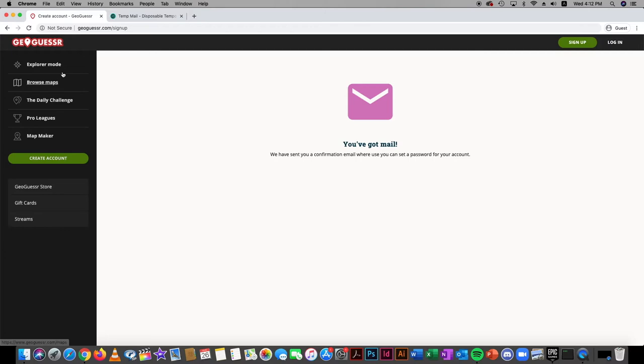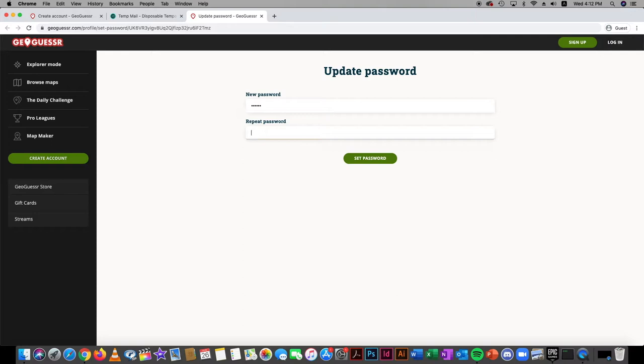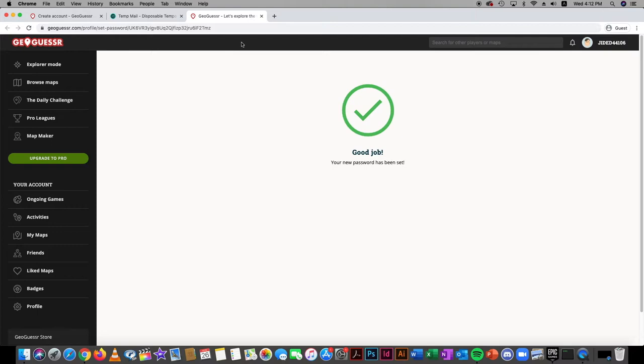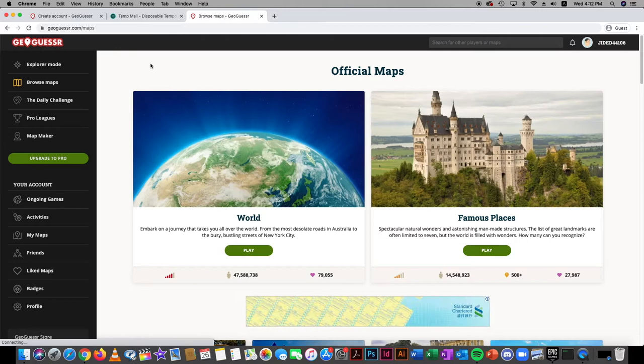Once you sign up in GeoGuessr you have another game, and once that game is over you can just choose another email and sign up again. Go to Temp Mail and they'll send you an email for completing your registration — click complete, then type in a random password. It doesn't matter if you don't remember it. GeoGuessr requires at least five characters.